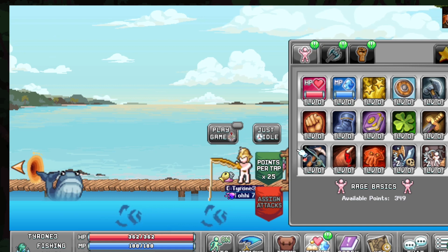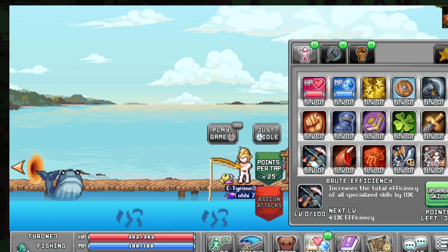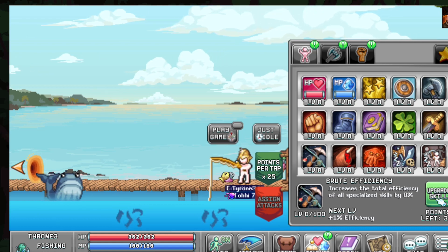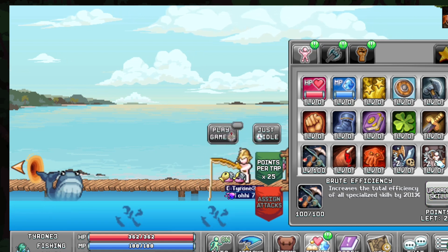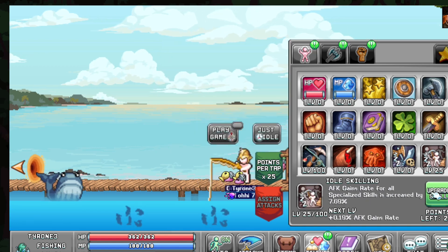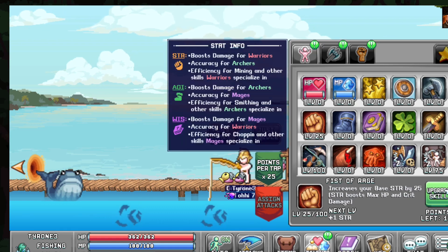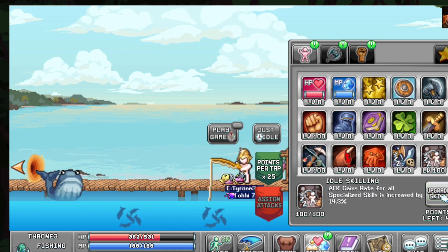Now getting into the actual build. Unlike usual, I'm starting in the Beginner tab under Brute efficiency and leveling that straight to 100 — it is the most important skill to equip. Following that, bring Idle Skilling to level 75, then cap Fists of Rage. If you still have points, upgrade Idle Skilling to 100.